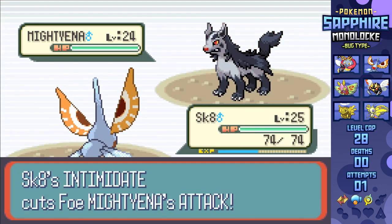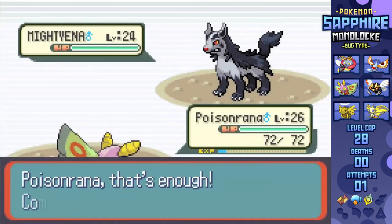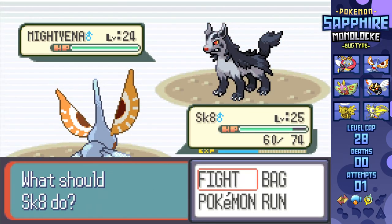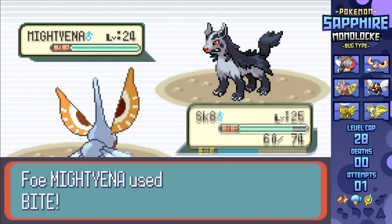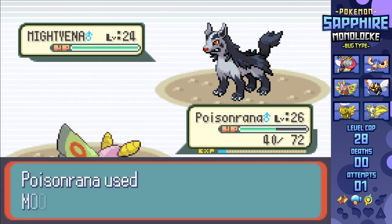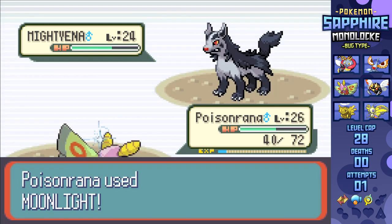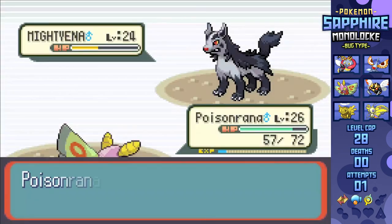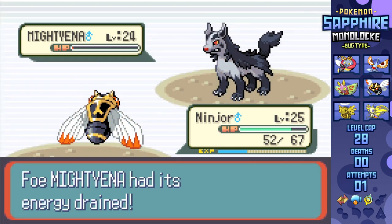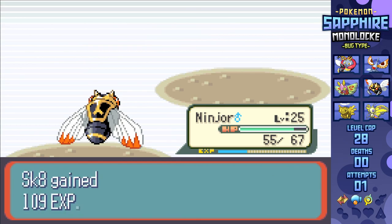Archie leads off with Mightyena, so I go with Masquerain, getting Intimidate off and swapping for Dustox since Dark types are special in Generation 3. But upon seeing the Sand Attack, I figured swapping back for Masquerain would be best to get another Intimidate drop and shake off the sand. Taking more damage on Masquerain than I really should have, I healed Dustox with Moonlight and attacked in with Gust. He's back to Sand Attack, so I try to Moonlight stall while hitting Gust, but Moonlight's only got 5 PP. Upon getting too many accuracy drops, I swap into Ninjask using Leech Life, but he survives on seemingly 1 HP and gets a Super Potion. Two more Leech Lifes finish him off, leading to Golbat.